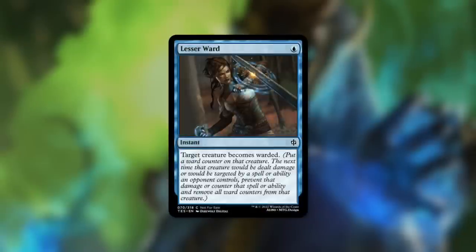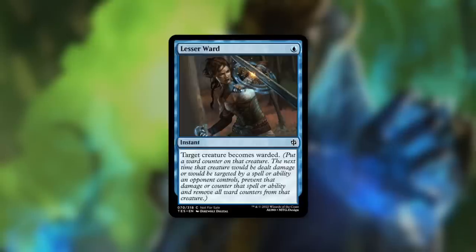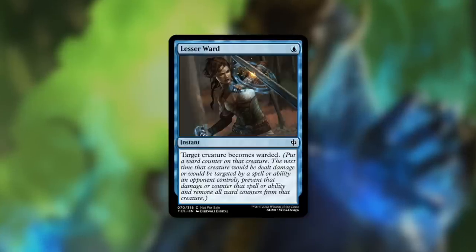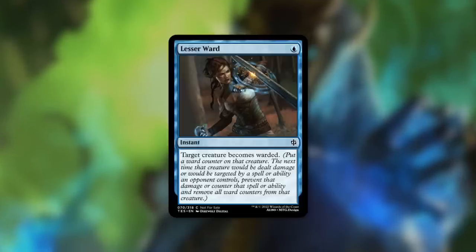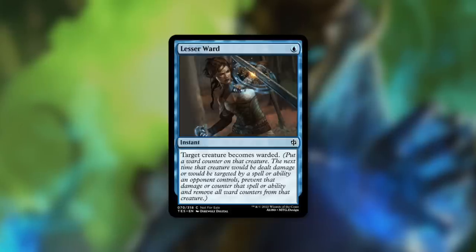The other mechanic discussed is Ward. When a creature has Ward, you get a ward counter on it, and the next time that creature would be dealt damage or be targeted by a spell or ability an opponent controls, you prevent that damage or counter that spell or ability and remove all ward counters from it. We can see this on Lesser Ward, which costs just one blue and reads: target creature becomes warded. It's somewhat like Ward in Magic — in some ways better, in some ways worse, a sort of one-off hexproof effect.